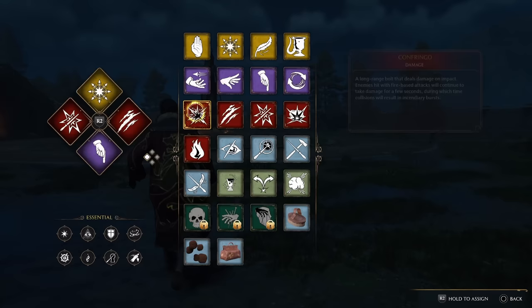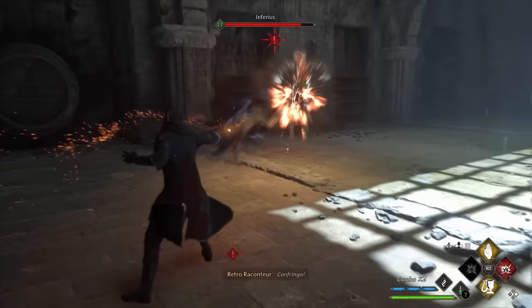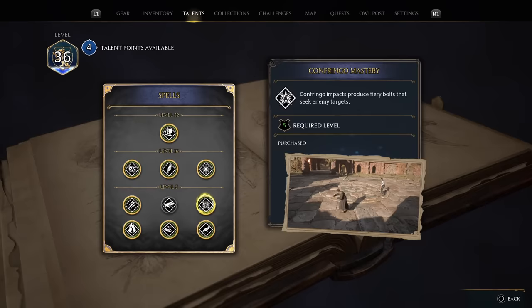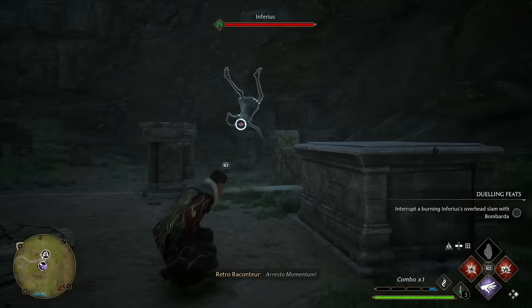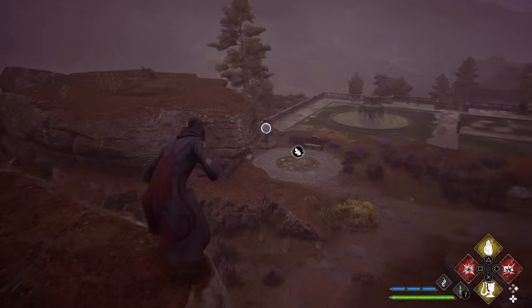That takes us to number 15, where we have my favorite fire spell in the game: Confringo. I prefer this one to Incendio primarily because of its range, and the talent upgrade for this one is awesome. Confringo is a long range bolt of fire that deals damage on impact, and as long as enemies remain on fire, any subsequent hits will result in incendiary bursts. The Confringo mastery talent takes this to a whole other level — any Confringo impact will produce fiery bolts that seek out other enemy targets. It's also more useful for puzzles because you can line up the spell with the left trigger from a decent range.